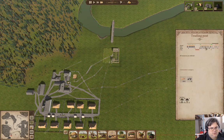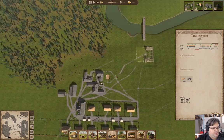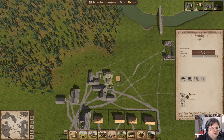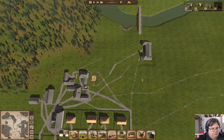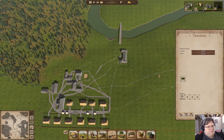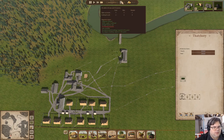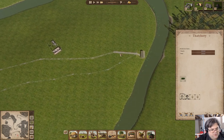We are a chunk of the way done on the trading post. If I fire these guys for the moment, we'll see what we end up with over there. We got a dude over in the thatchery - two workers over there will certainly help.